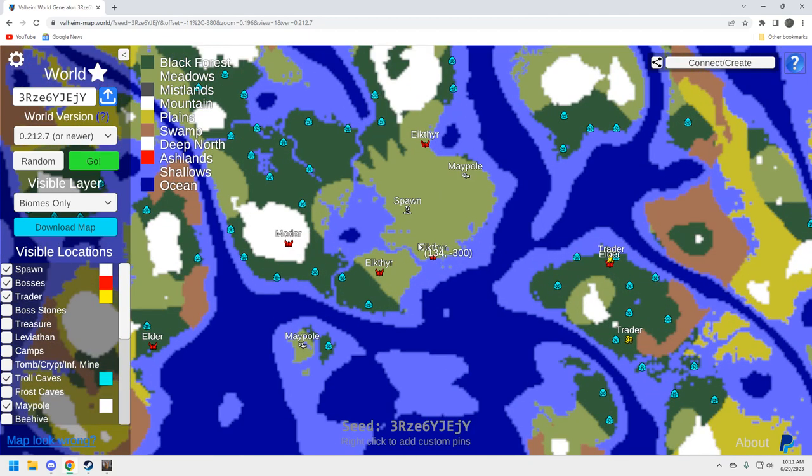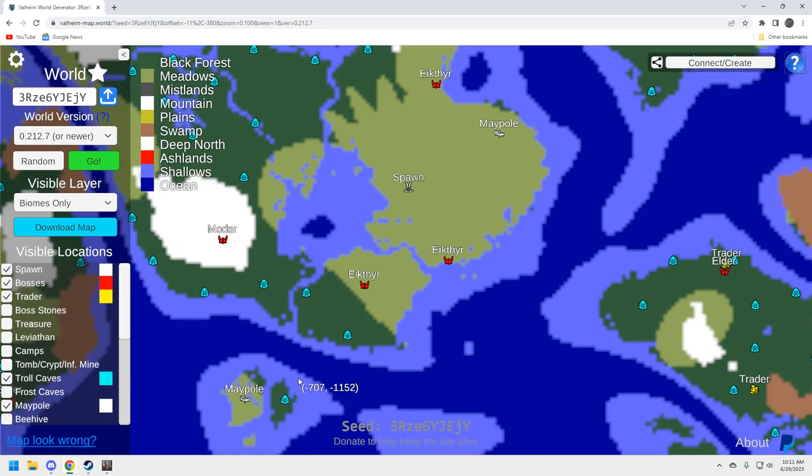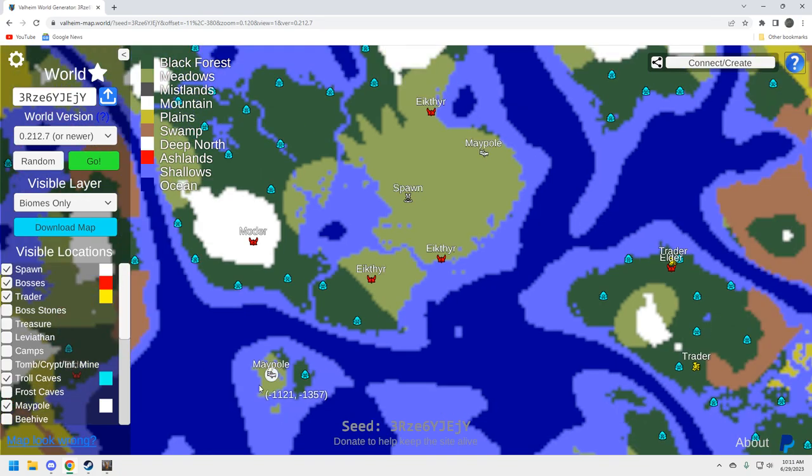However, there are two maypoles. This one I haven't really investigated — I think it's in the middle of some plains. I did check out this maypole over here on a small island. It's not in the best location, but it's cool because it's on a small little island and I always love maypoles on little islands. I did check out this other little island of Black Forest over here — there are some resources there, a copper deposit, so you'd be able to farm up your bronze.